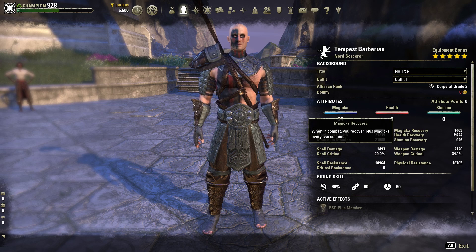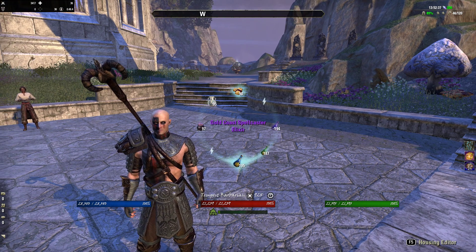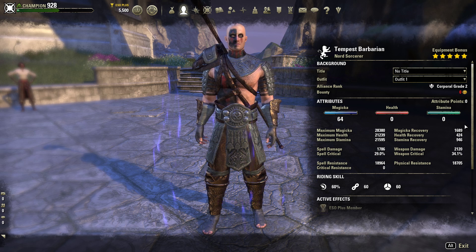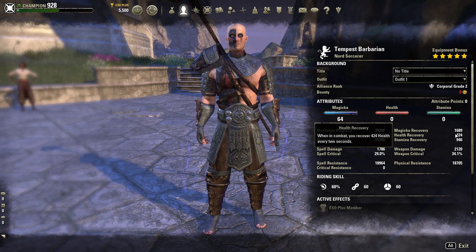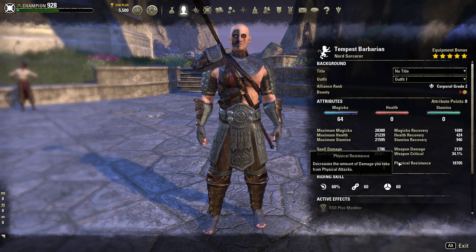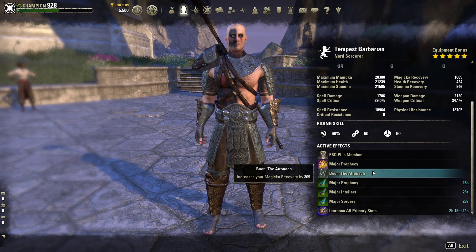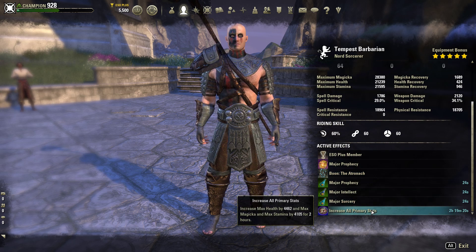As you can see, it doesn't change our Magic Recovery by a super large amount. I can still get by, plus I know how to use the heavy attack advantage with Resto Staff. Our spell resist and physical resist are lower than when we are a tank or even a damage dealer. We are using the Atronach Mundus Stone to give us more Magic Recovery, and again Tri-Step Food.